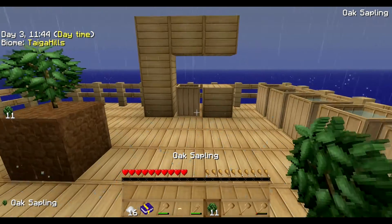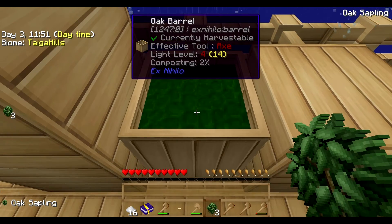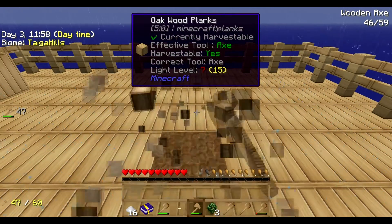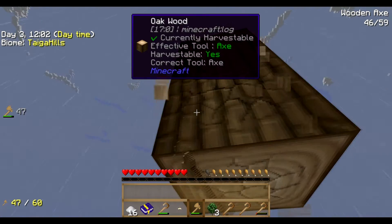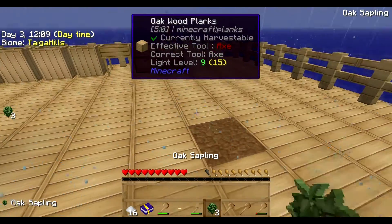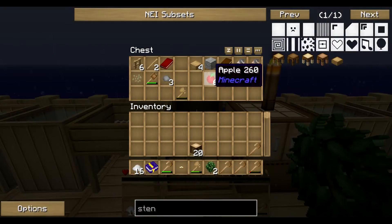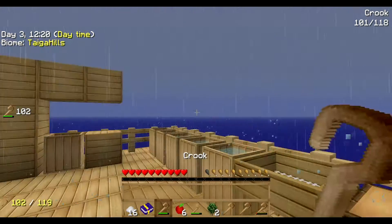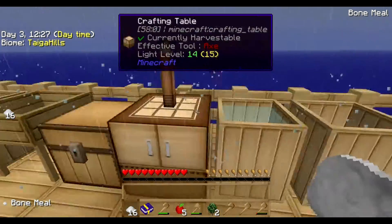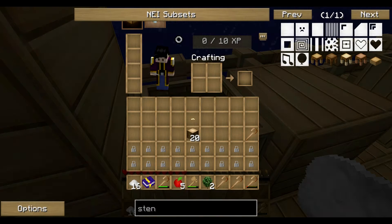We've got eleven saplings, let's put these in here - we'll save one. Now we drop this down again. This is very long and we're doing the same thing over and over again, but I guess we won't be doing anything really different until we're really up and started. I've seen some people playing this and they're already well up and started, but that's because they're with more people. It's a lot easier when you've got more people because you can get more stuff done.